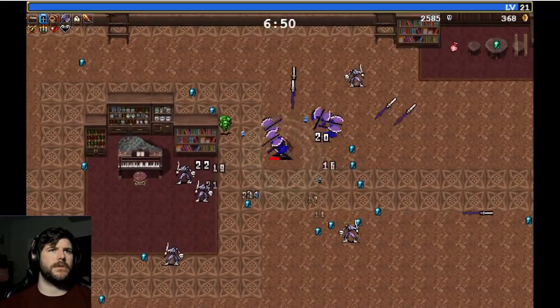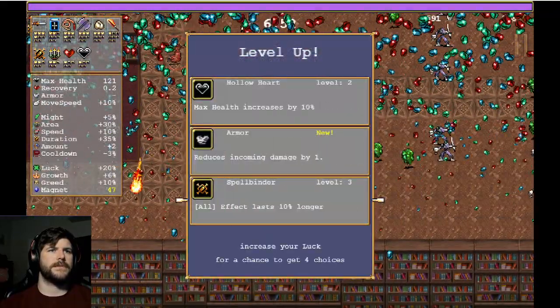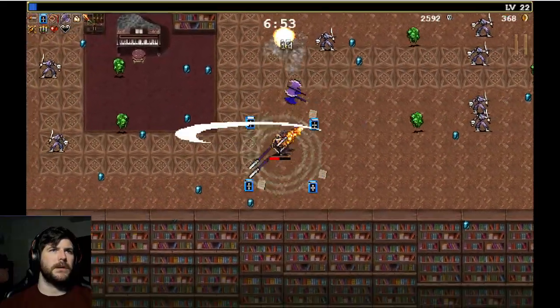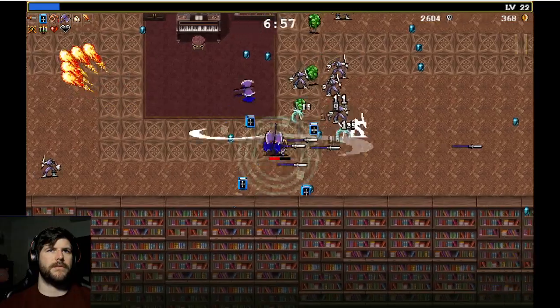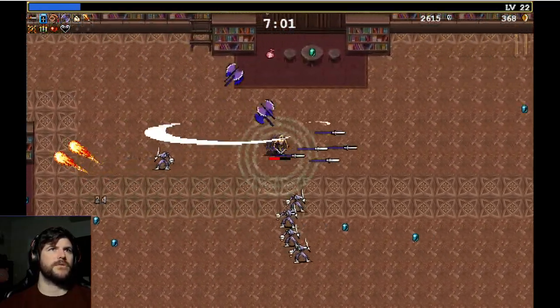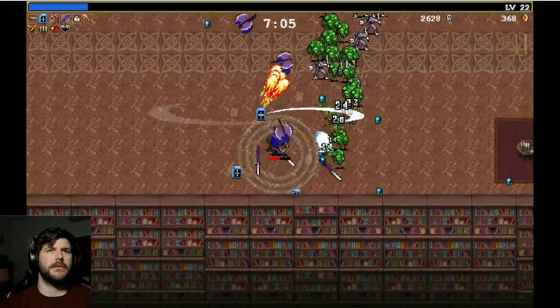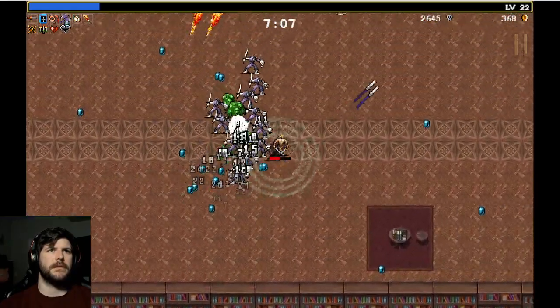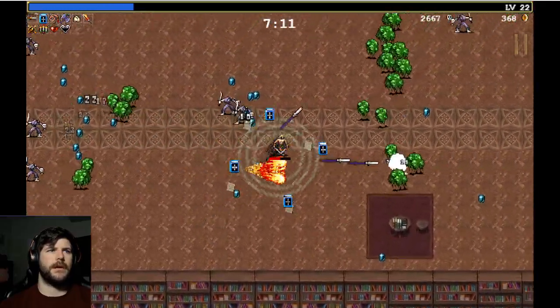This is the only part of the library I ever struggle with — they start sending some of those little banshee things at you, which can get annoying if you can't wave clear properly. I'm already at level 22, seven minutes in. The only thing that we have to be worried about now is that orb — nice to pull on all this extra XP.